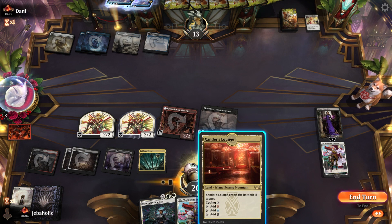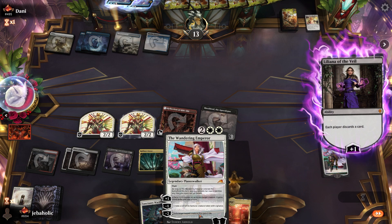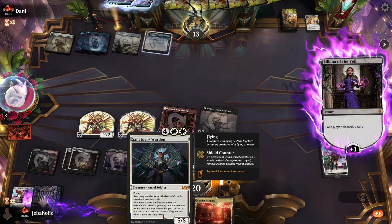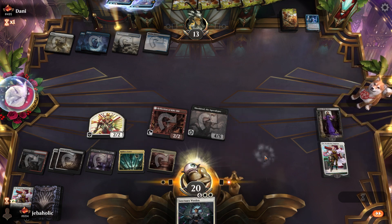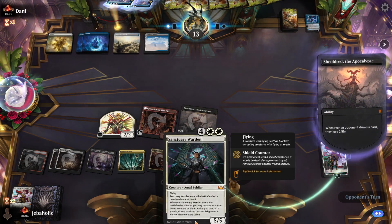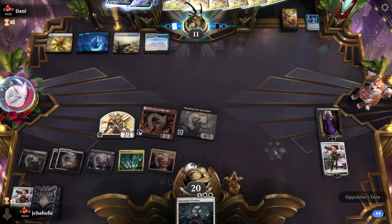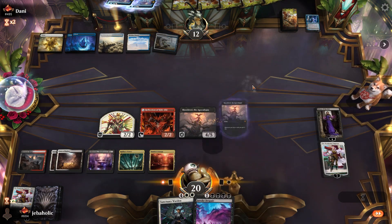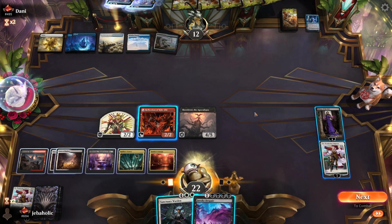I don't really like discarding this. I'm gonna discard the Emperor here. I just want to make this card really good — it'll at least make him have to have a Farewell to deal with it, or some other exile card. Invoke Despair is super juicy here. I think we just attack and see what he does.